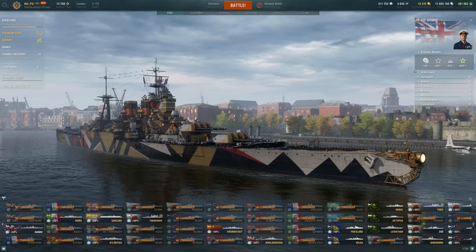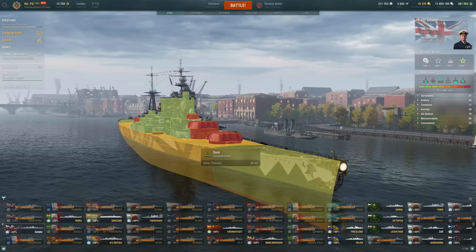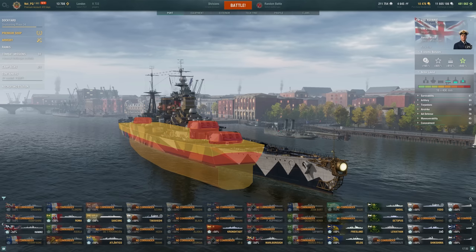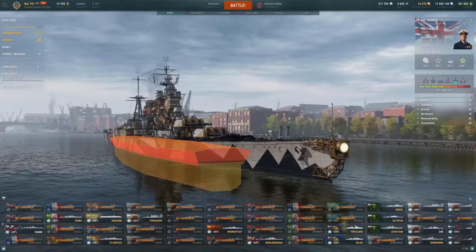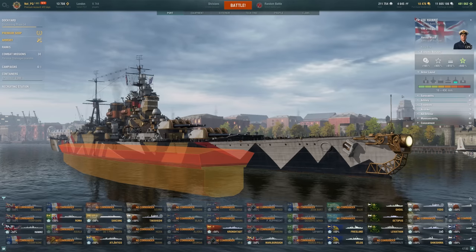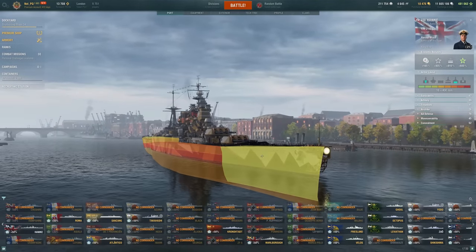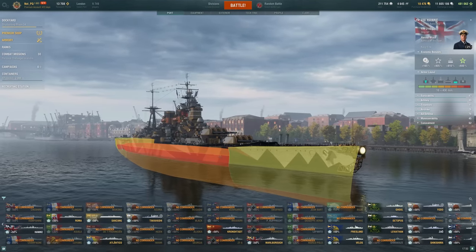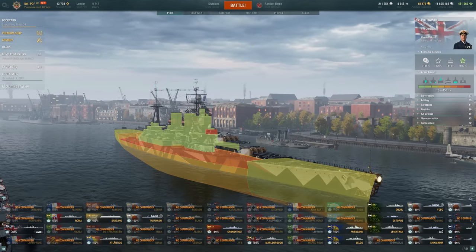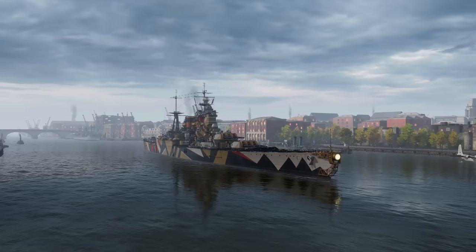Looking at the armor viewer: it's really, really bad. 25 millimeters, and 32 is all right — though there's a lot of 32mm overmatch as we get into higher tiers. The citadel is only 305 millimeters, which is not very much; a lot of cruisers can go through that. Don't go bow-in — you have to angle, bait them into hitting your sides, then use your rudder to turn and get an auto-bounce. At longer ranges you can sit angled and the 32mm should carry you through, but the armor is really the weakness here.